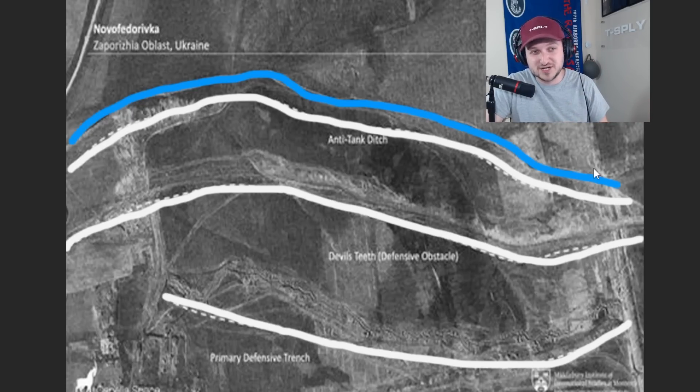One thing the satellite image did not show is that there is a river here. So we have a river, an anti-tank ditch, devil's teeth, and then the primary defensive trench.